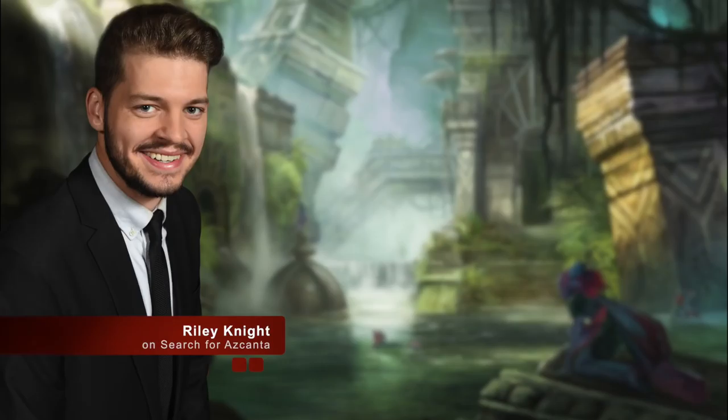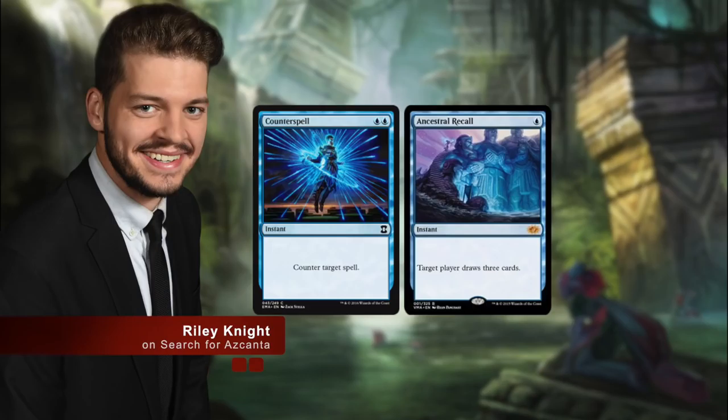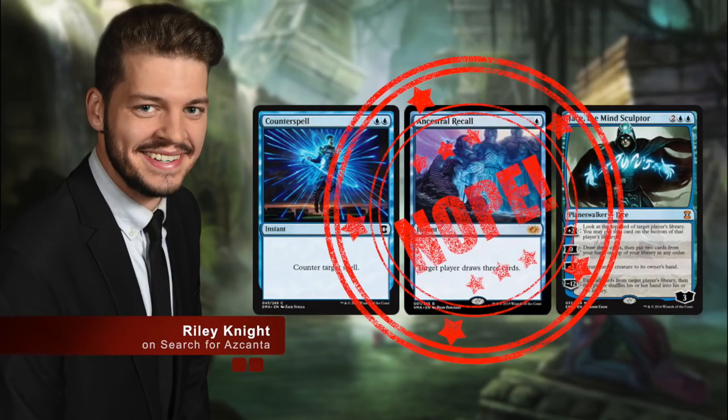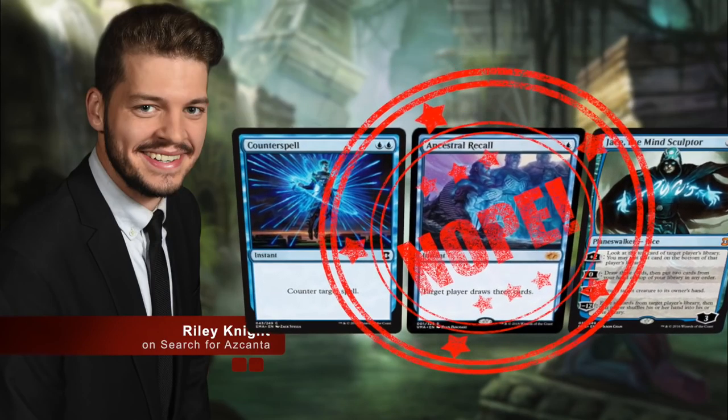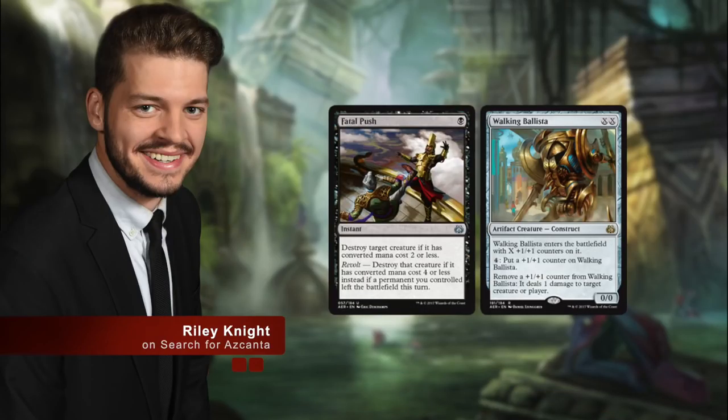There are a number of reasons for this: the lack of a truly excellent two-mana counterspell, the lack of any truly excellent card draw, and of course the lack of a truly excellent Jace the Mind Sculptor. But 2017 has been a big year for the format, with cards like Fatal Push and Walking Ballista changing the Modern landscape pretty significantly.